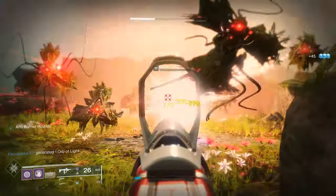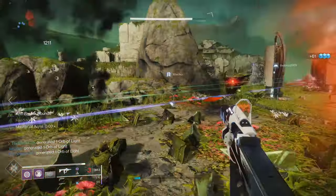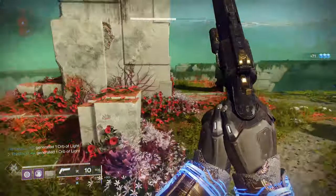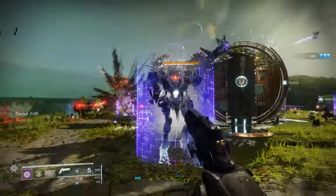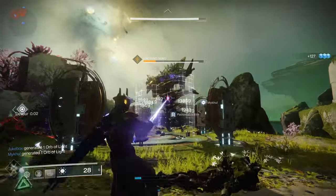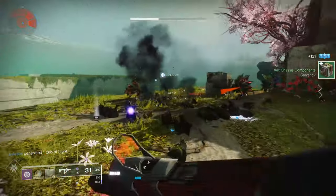That is it for the Undying Mind and the Vex Offensive Final Assault. And I gotta say, it is a little bit underwhelming that there wasn't really any more there to see. For the most part, this is just a boss swap at the end of an already established activity that a lot of you have been playing a ton of. Lore-wise, there are thousands of Undying Minds, so we're gonna be fighting him for the next couple of weeks until December when the next season goes live. I kinda wish there were a little bit more to the fight, or at least something more to earn.